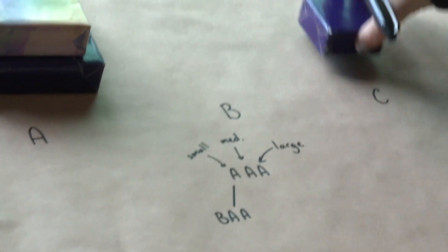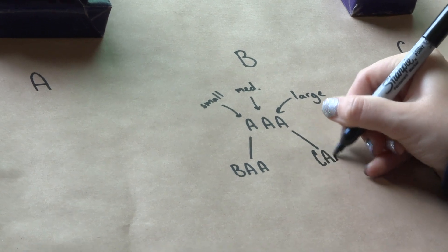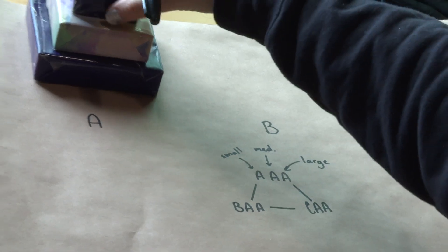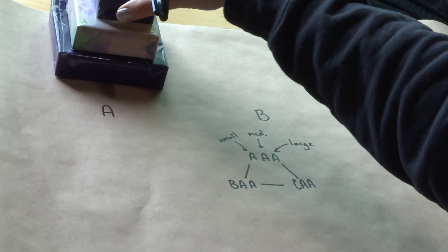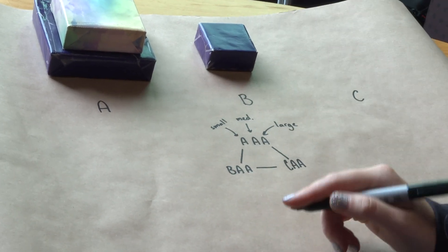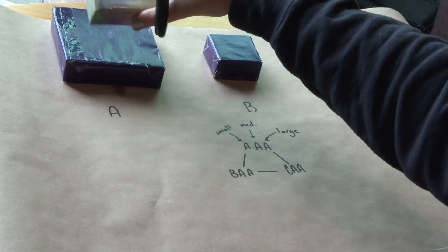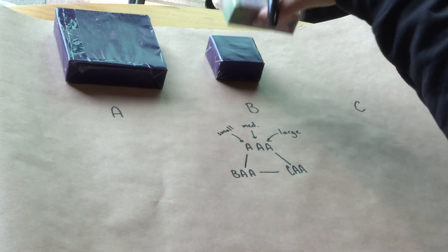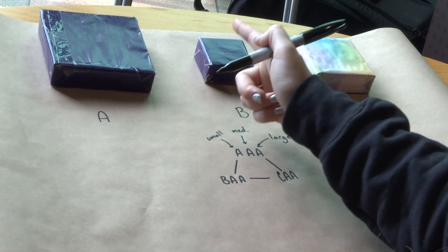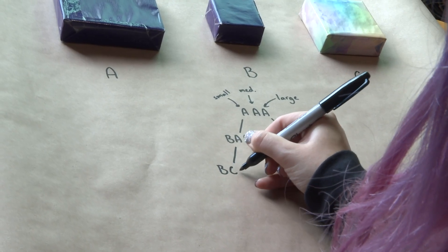From A, A, A I could move to B, A, A or C, A, A. From C, A, A I could move back to B, A, A. So there's a nice little triangle because all we're dealing with is the first piece. From B, A, A I can then start moving the middle one — it can't go on the small piece, but it could go here, giving B, C, A.